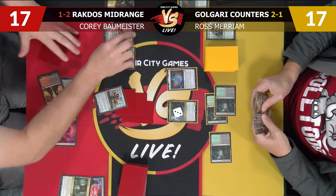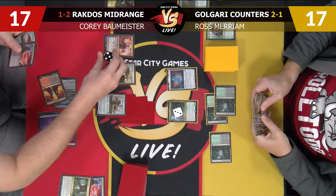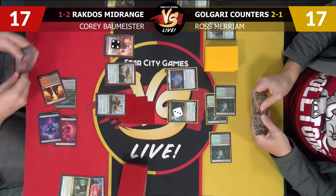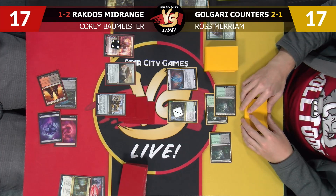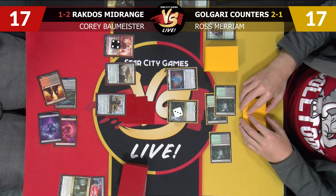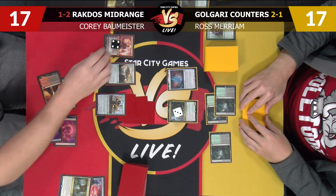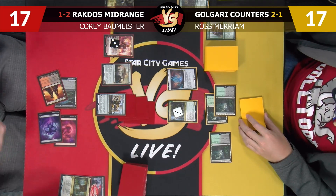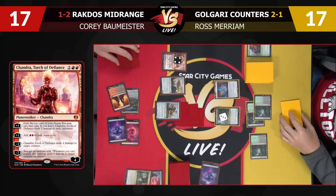I do have a Chandra — hooray, we did it! I could negative to kill Grackmaw, but you get a 3/3 and tokens go onto the Ozolith, it becomes a gigantic creature — that doesn't seem great. I do want to crew with this and attack you for four, I'll go to 13. Then I'm just going to use the plus-one ability and deal you two — I'll go to 11, your go.